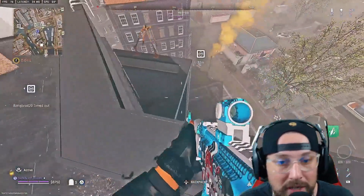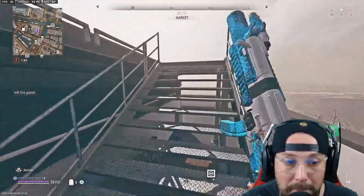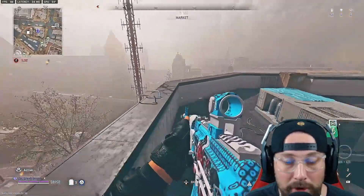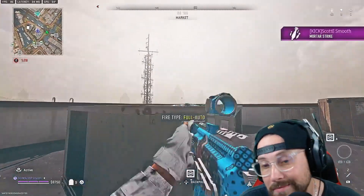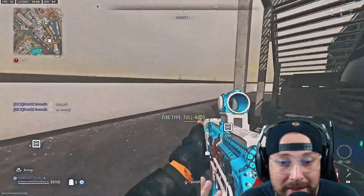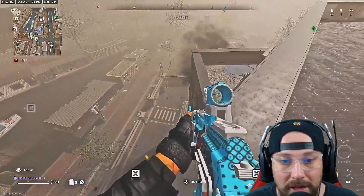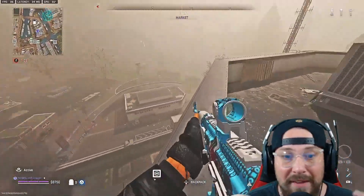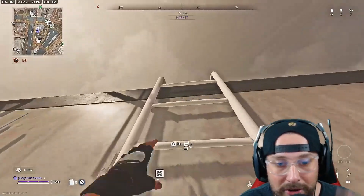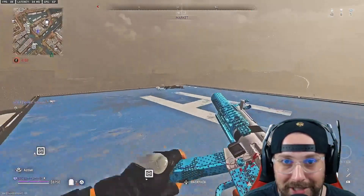We're in farm-kills mode now, trying to get the Lockman Shroud some action. A big tip for getting more kills in Warzone Resurgence solos: people landing back on their loot are easy targets. If you're sitting in a power spot waiting for them, that's five-plus free kills right there. I'm holding the top of a police station area with lots of angles, though the fog isn't helping.